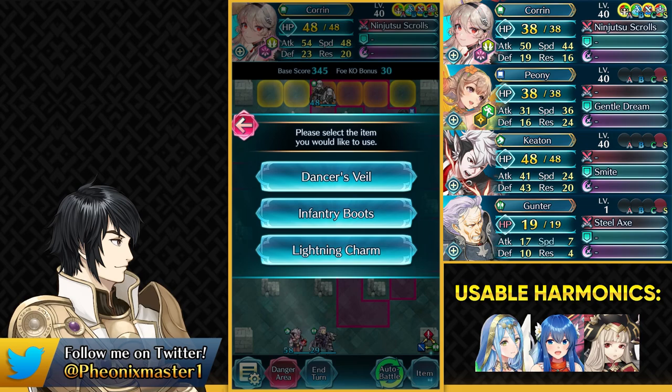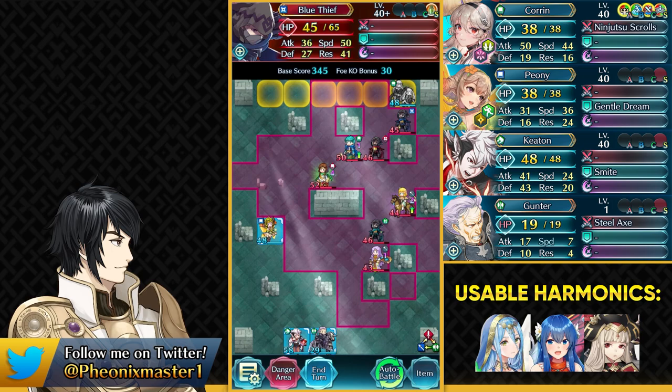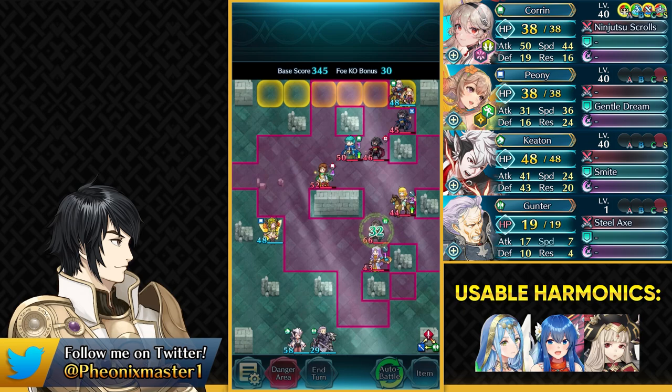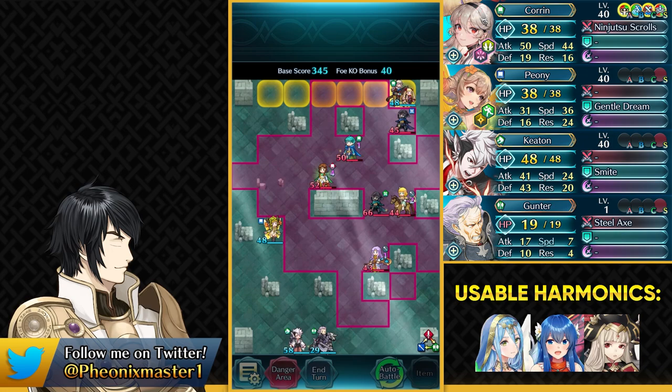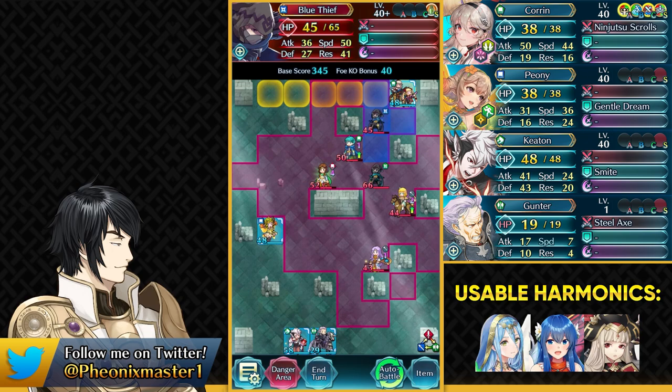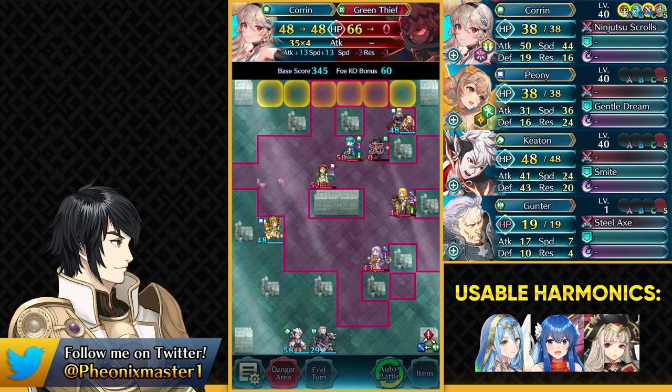Now you wanna go ahead and take out this Green Thief who has the Lightning Charm, and then move over here with your Trace skill. Use the Dance Veil and then also use the Lightning Charm. Now we can block the wave for this Blue Thief who's trying to escape, and now nobody really has to do anything. Ninja Corrin can just camp in that tile and kill these thieves who are trying to escape. Fortress is gonna be triggering all the time but you don't wanna be in the range of Asbel. Now we can take out this Blue Thief — only 1 Thief left and he's gonna be on the healing board this turn.